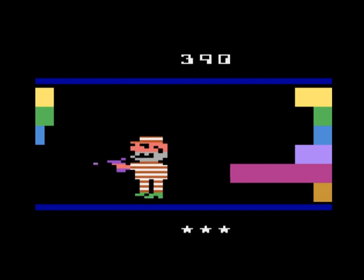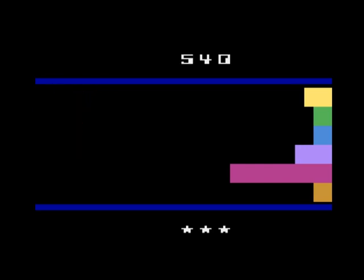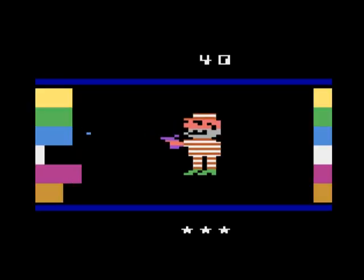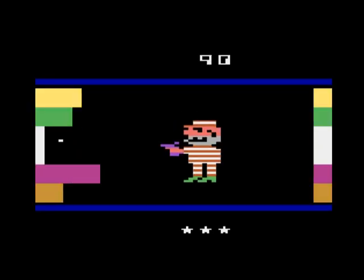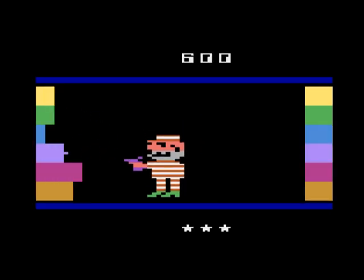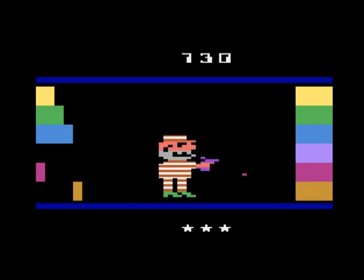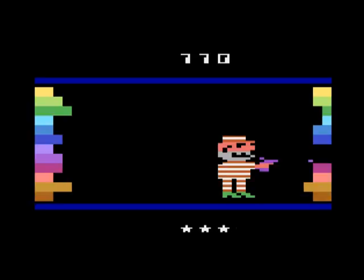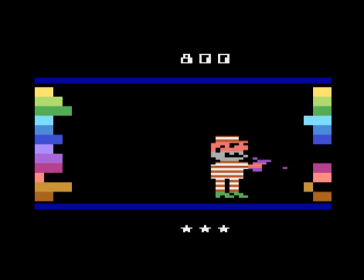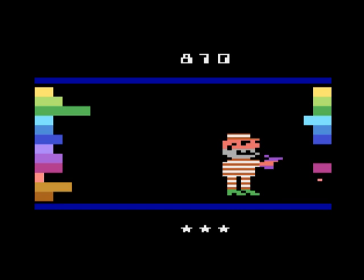In mode 1 the bars close in from both sides and you have to clear enough space to escape into the next room. In mode 2 the bars only close in from one side and you have to clear out all the bars completely. In mode 3 the bars only close in from one side and you have to escape, but the other wall closes in too and you can't keep it back. You can also toggle whether there are 6 or 12 bars, as well as two speed settings for the bars and whether you fire automatically or manually.